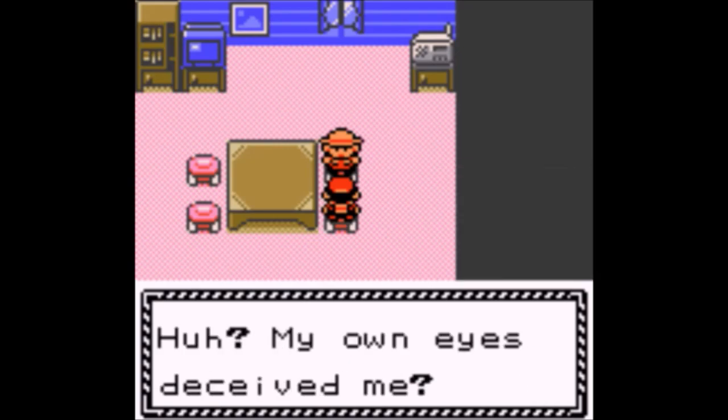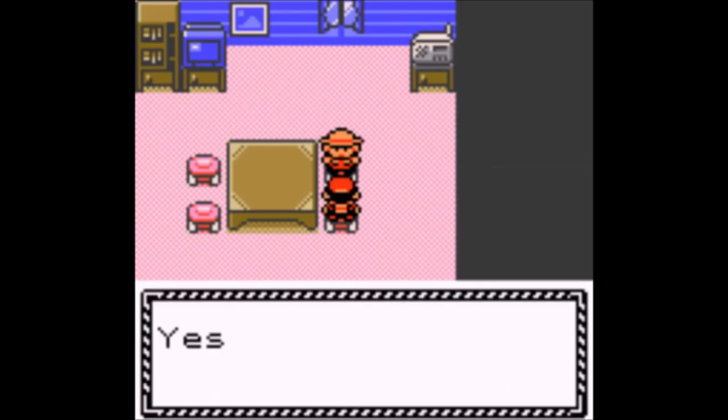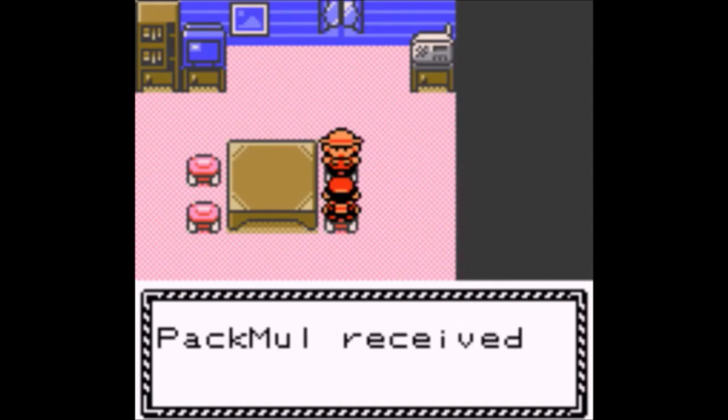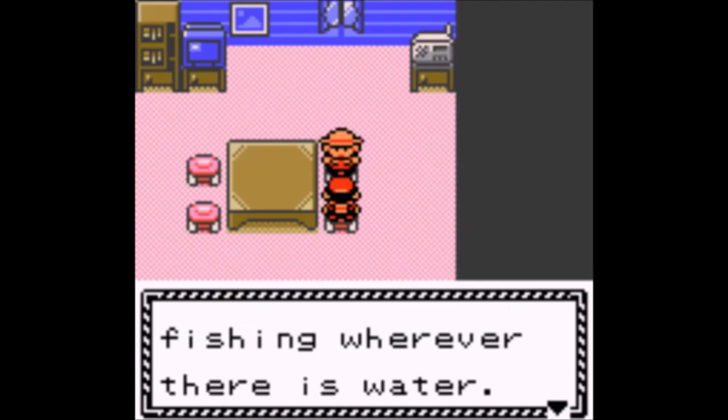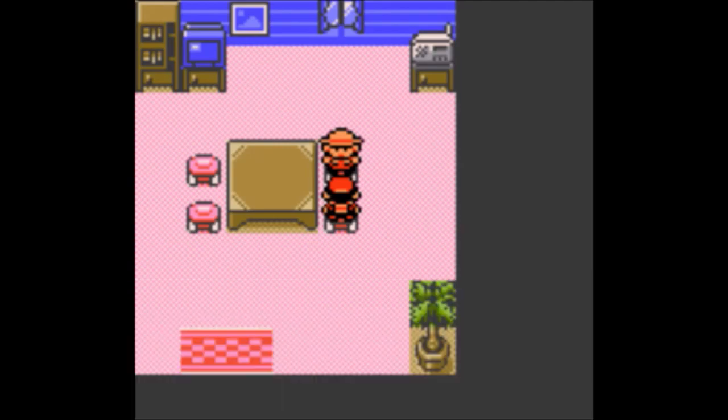Serperior — I've heard that thing's actually surprisingly good if you know what you're doing with it. Slither Wing — another paradox Pokemon. A raptor — it does have Reckless. Talonflame — I know why: Gale Wings.